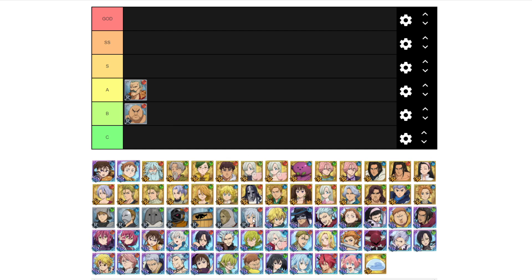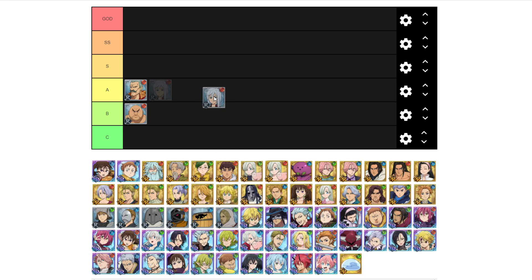Simon is also an average unit, but in PvP his passive is pretty good. A tier is going to be units who have good passives or are pretty good units. Simon's passive increases all allies' damage dealt in PvP by 15%, which is actually pretty good. He has some AOE and a single target, so he's not that bad. His passive makes him really good. A lot of these units are just going to be good because of their passive.